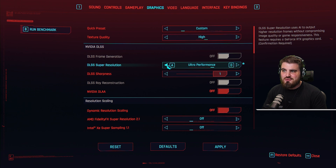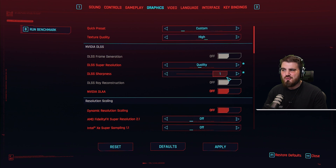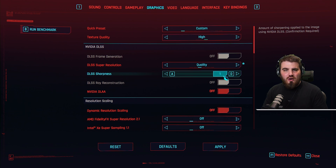You don't want to go any lower than Quality because you do start to really degrade the quality. For DLSS sharpness, somewhere between 0.75 and 1. Some people might find 1 to look too sharp — I tend to like running around 0.8.